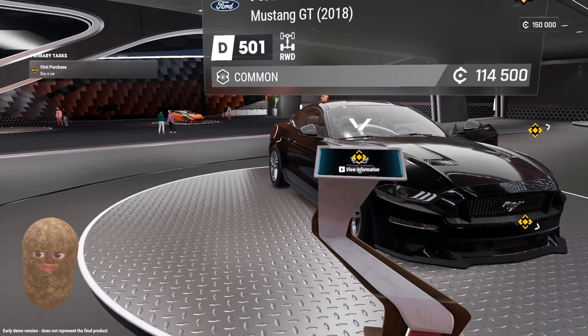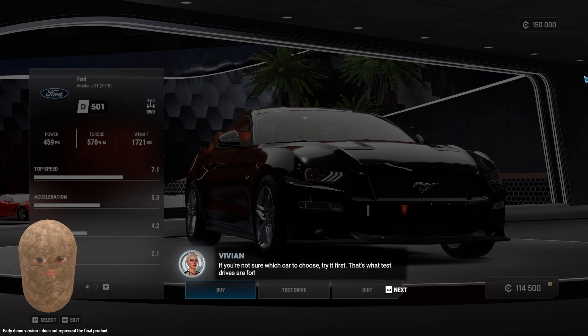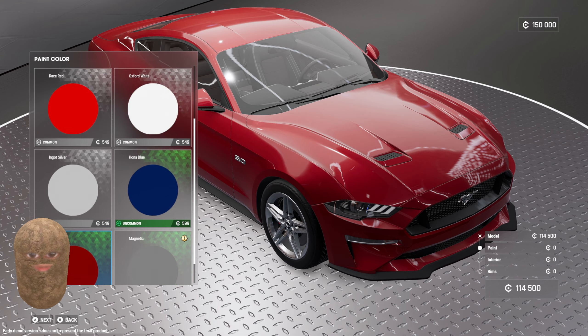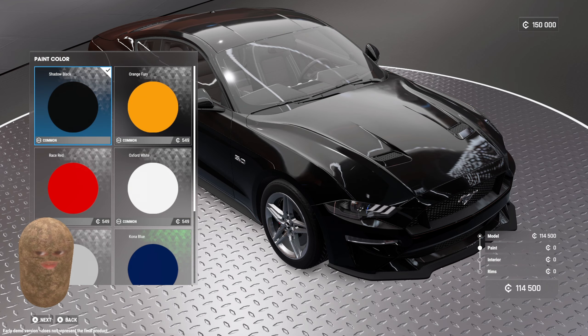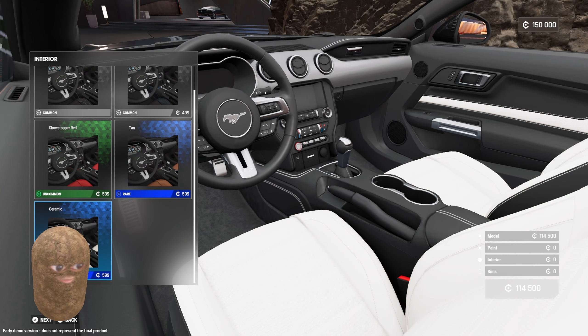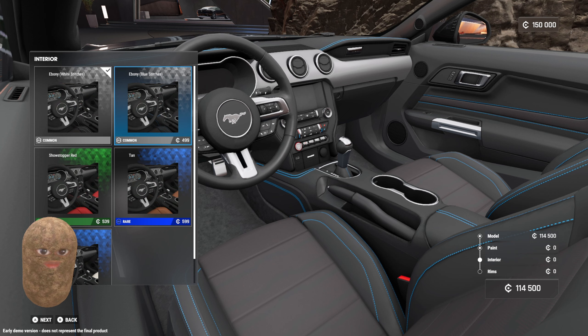Okay, so we spawned at the dealership — we didn't really miss much. Here we have a Mustang, and here we have a 370Z. There's a Corvette back here, and there's what looks like a G-Wagon back there — oh, insufficient funds, never mind. So we can only choose between the 370Z, the Mustang, or what is this — an Alpine? We can't choose any of these cars.